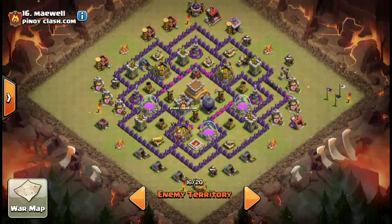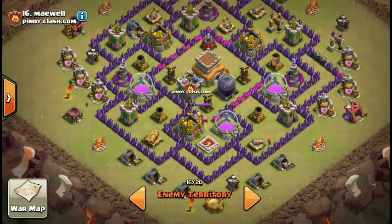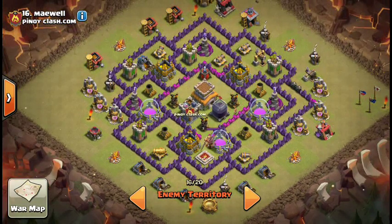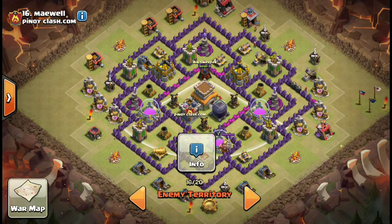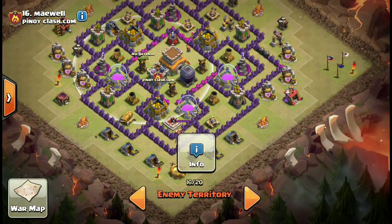This is going to be their numbers 15 and 16. Number 16 actually has a decent anti-dragon layout — looks like some thought went into this base. The Air Sweeper covers 3 air defenses, and each air defense covers 4 storages. So this is going to be a really tough base to dragon.